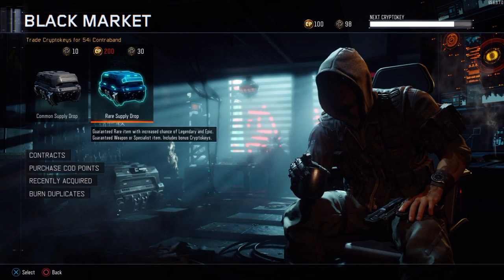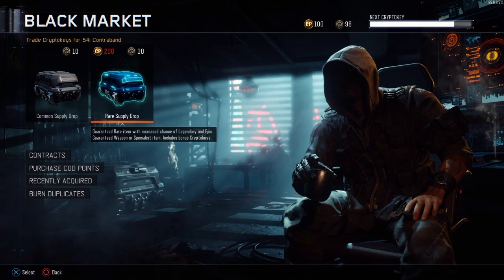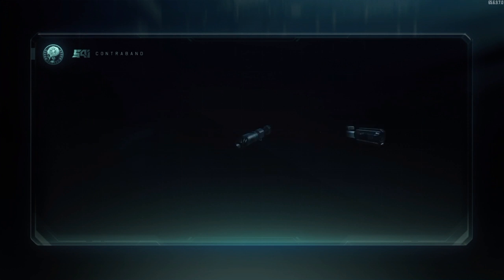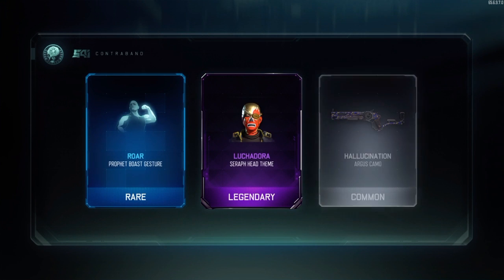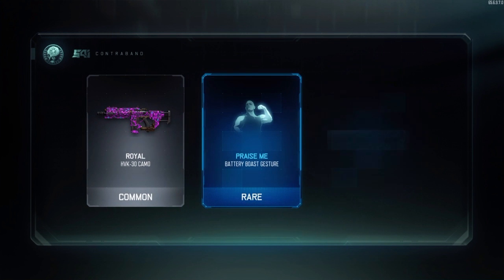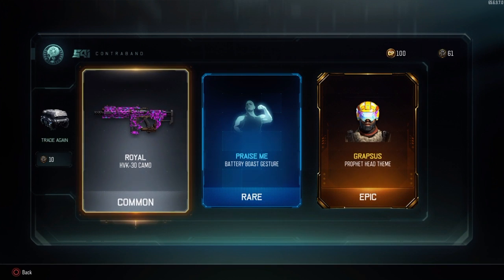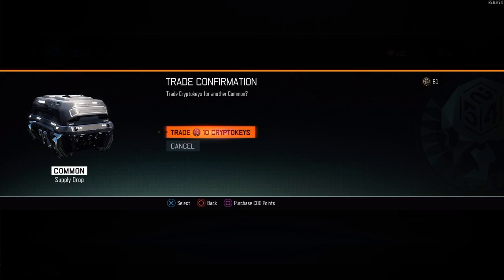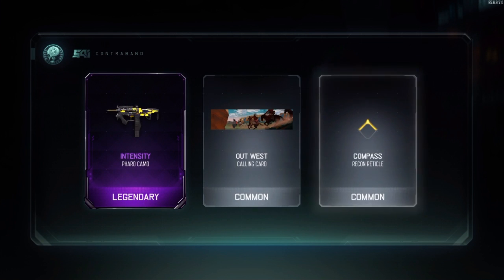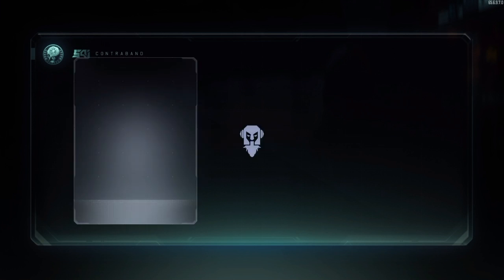We've got enough points to do one rare and the rest commons. Trade 30 crypto keys — let's have a look. Then seven more, trading 10 crypto keys each. The FAMAS — the FAMAS is now a weapon by the looks of it. I've seen a few people hitting Facebook and YouTube with the FAMAS, that would be cool. Fair Intensity — that's not bad.